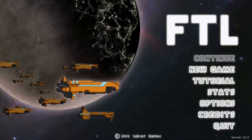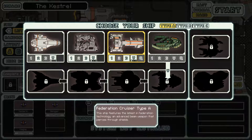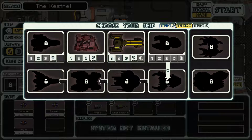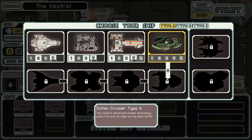Hello and welcome back to FTL Faster Than Light. On the last run — spoilers — we played as the Federation Cruiser, the Osprey, and we managed to complete two of the three achievements to unlock the B-type layout of this ship. We also managed to defeat the Rebel Flagship, so we did unlock the Zoltan Cruiser.